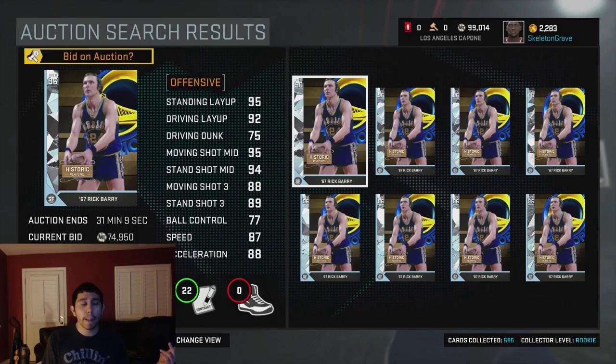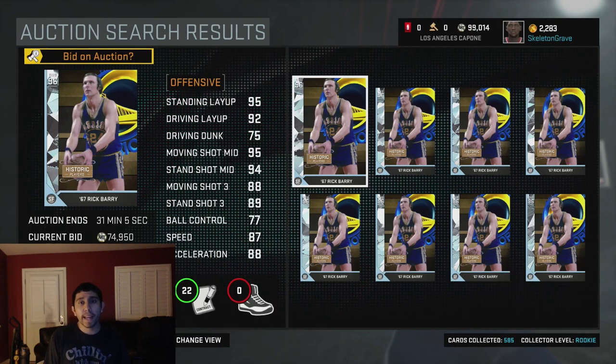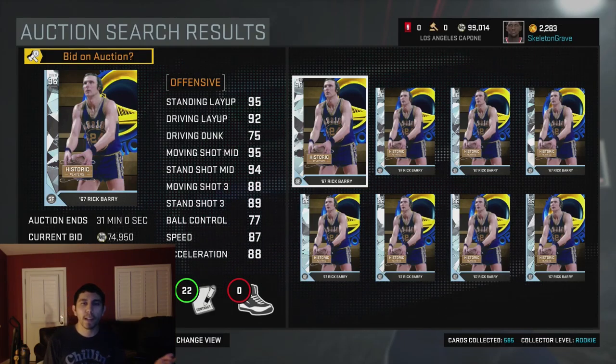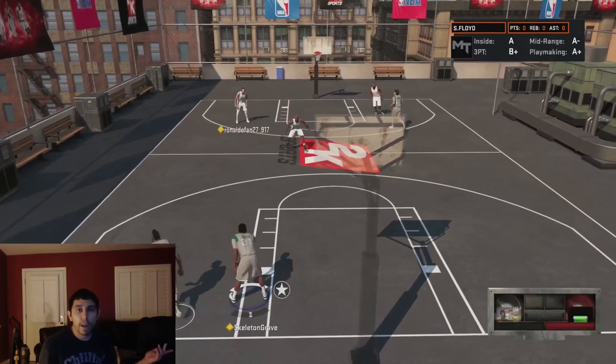This diamond John Barry — or the amethyst John Barry — I want to try this guy out. Maybe he's a sleeper card, I don't know. Maybe he's the one.